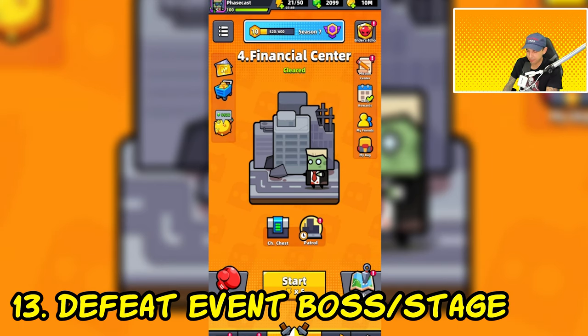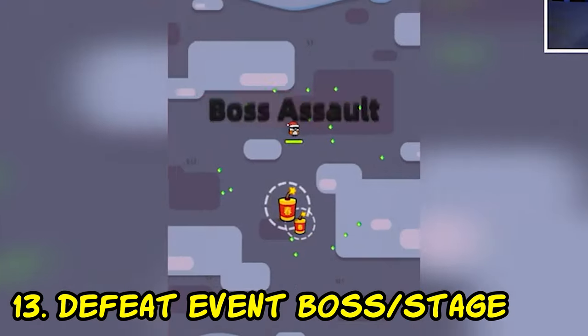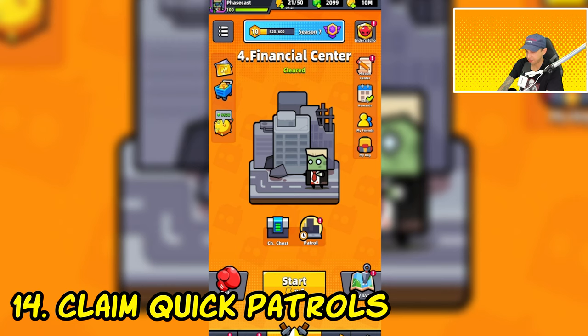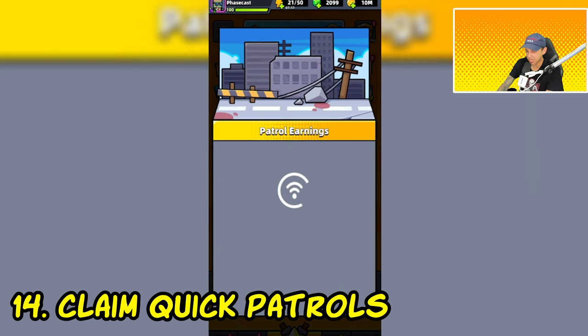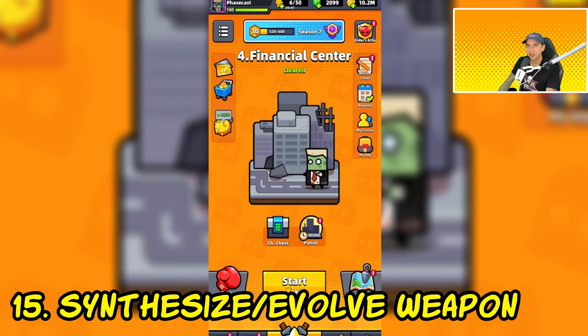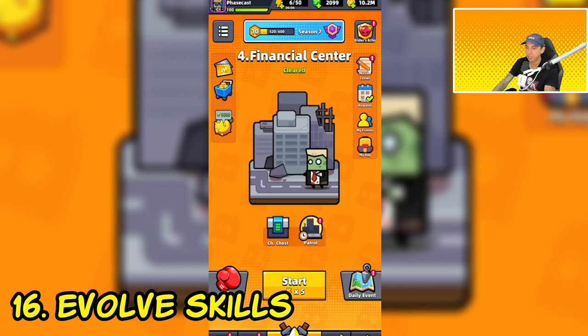Another mission we might see is to defeat an event boss in an event stage — some events have specific game modes with bosses, and defeating them completes the mission. The next mission is to claim quick patrols: tap on patrols, go to quick earnings, and claim your quick earnings — that counts as one try. We might also see missions requiring you to synthesize or evolve your main weapons. Simply evolve your weapon during a battle; for example, if you're using the kunai, grab the Koga Ninja Scroll and evolve it into Spirit Shuriken. Some missions require you to evolve skills or weapon supplies — grab something like the brick and evolve it with the fitness guide to make the one ton iron.